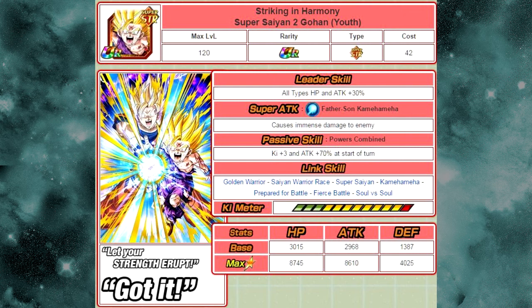His link skills are Golden Warrior, Saiyan Warrior Race, Super Saiyan, Kamehameha, Prepared for Battle, Fierce Battle, and Soul vs. Soul — making him great on a hero's team or a mono-Strength team. His max stats are HP of 8745, attack of 8610, and defense of 4025. The only flaw is his leader ability, but you're not using him as a leader. With immense damage, a 70% passive, a 12-Ki multiplier of 130, and all those link skills, he is an extremely viable unit.